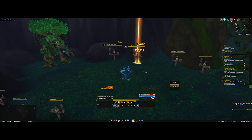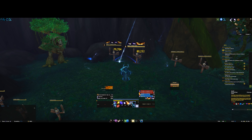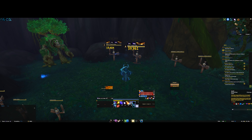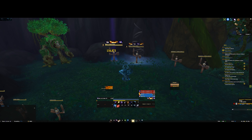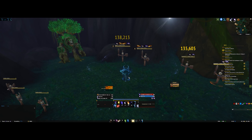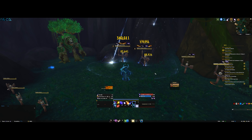For the AoE component you spread your dots and then use Starfall, which costs 60 Astral Power and increases the damage of your dot ticks by around 150%. In an AoE situation you're spreading your Sunfire as an AoE dot and going mad applying Moonfires to everything in existence to generate Astral Power, then throwing down Starfall and watching yellow numbers populate your screen. That's pretty much the core of how Balance plays.